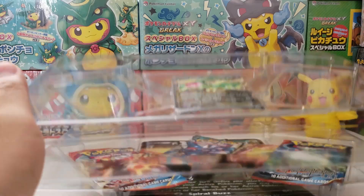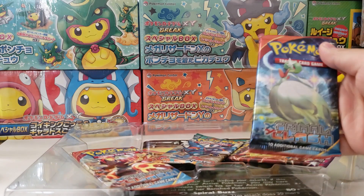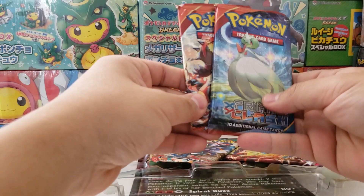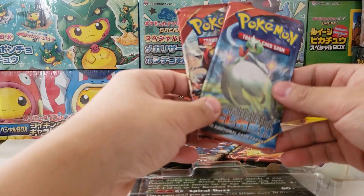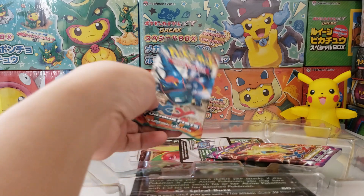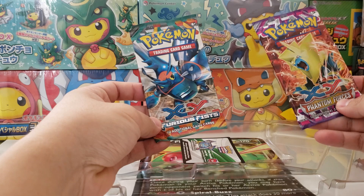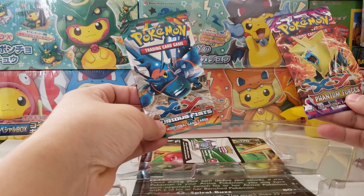Okay, toss the cardboard and let's look at the packs inside. We have Primal Clash - that was actually a pretty good set, I like Primal Clash. Man, these packs feel so different; they feel kind of easy to tear but we'll see about that. Furious Fists and Phantom Forces. Phantom Forces I remember pretty fondly; Furious Fists I don't remember too much about.